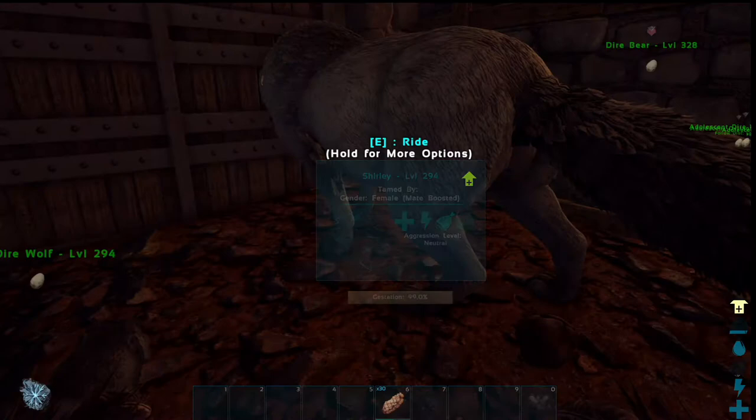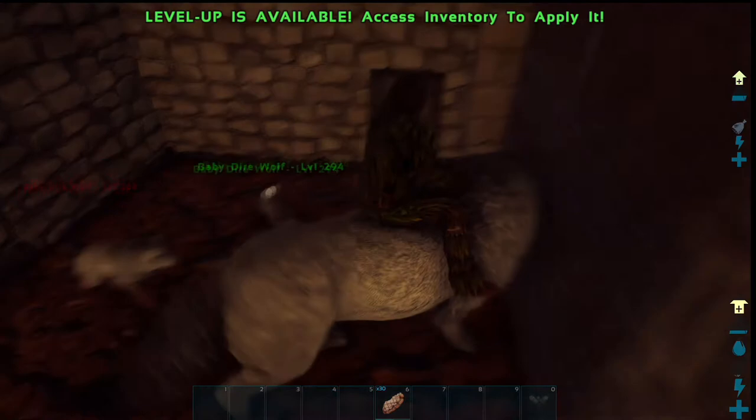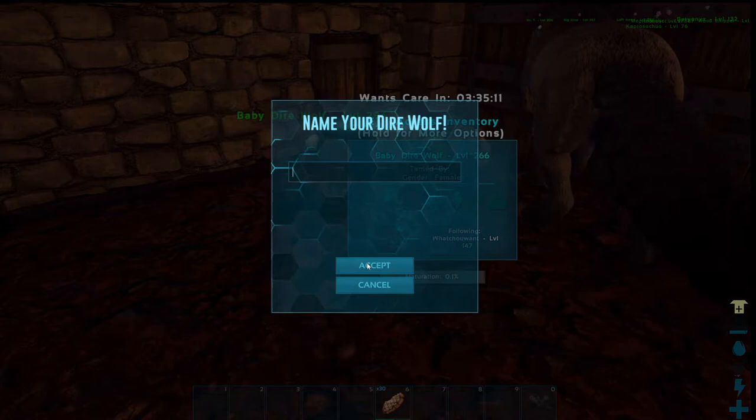All right, here we are. I delivered one already — here comes the other one. It's going to be the same process as if it were from an egg. You want to claim it. Oh, look — that little guy's got red feet! Give it a name, put some food on him, and make sure you disable wandering.